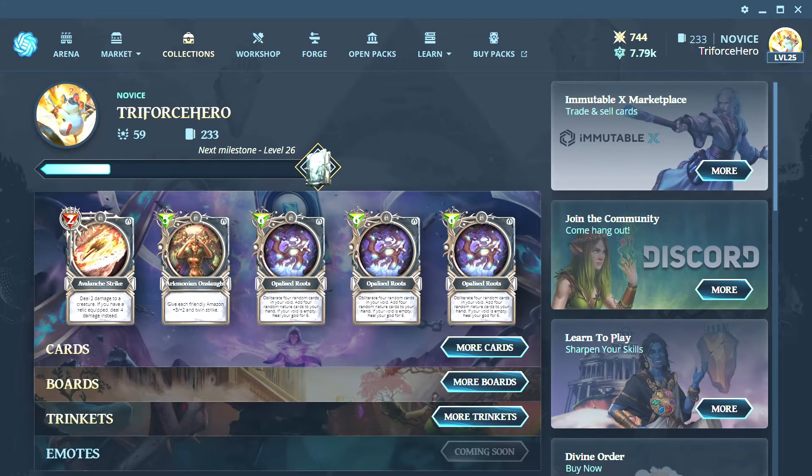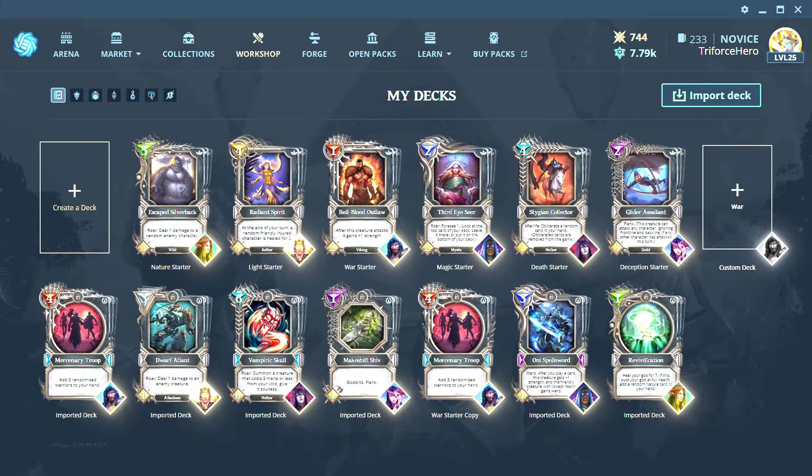Collections just shows you all of your cards, the board setups, and the trinkets in your possession. The workshop is where you will construct your decks. You will want one for each god to complete the daily Gauntlet of Gods.